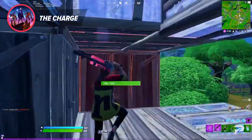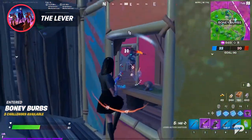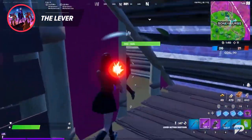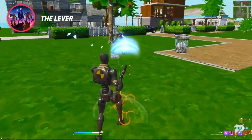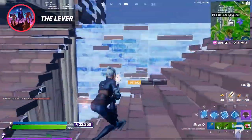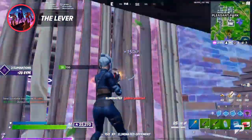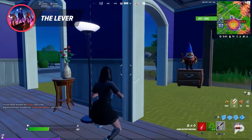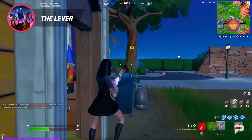The lever shotgun is like the pump's less popular little brother. It was originally introduced as a replacement for the pump, but now it can be found in the same loot pool and is growing in popularity. The lever shotgun does pretty good damage on the body but has less of a headshot multiplier. This is not the weapon that will get you a one-hit kill, so if you're looking for the same functionality as the pump, this is definitely not it.